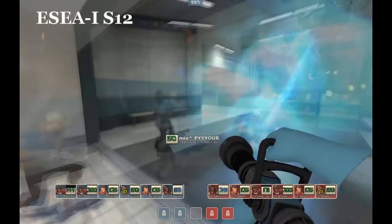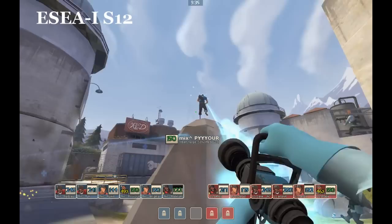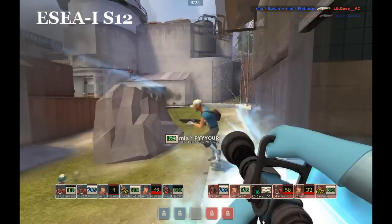The first mid we'll look at is from Season 12, and Purr is the medic. We're going to see Mixup do a pretty passive strat here, but the important thing to see is that there's always a scout looking to protect Purr, and there's always at least two people for him to heal at all times throughout this mid — and he ends up not even getting pressured at all.